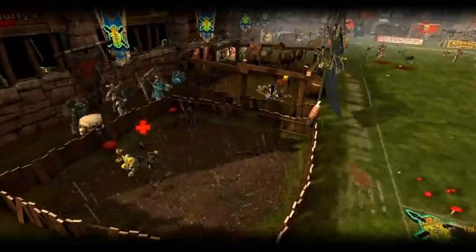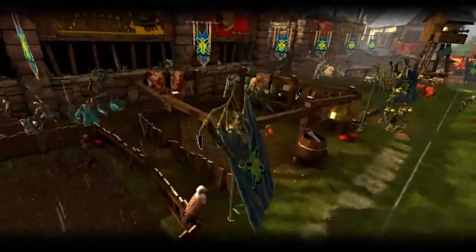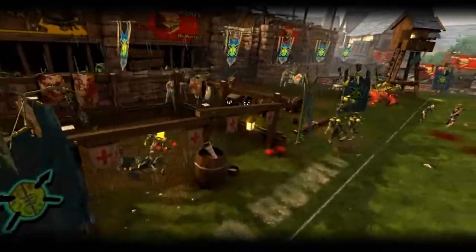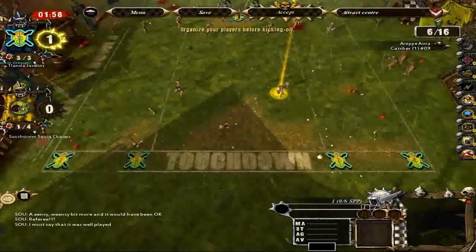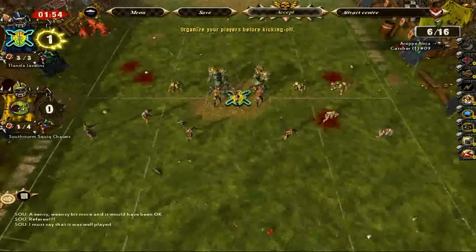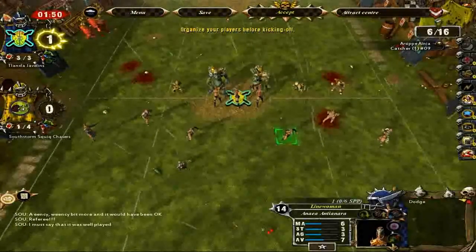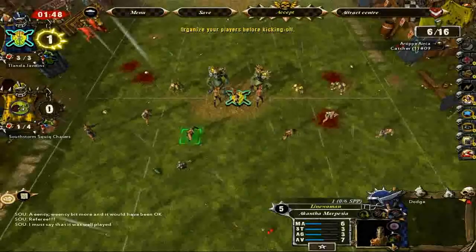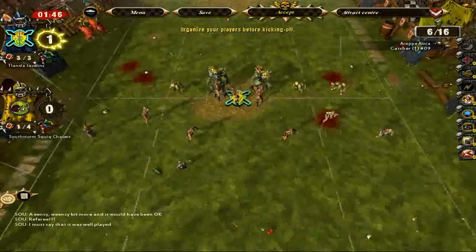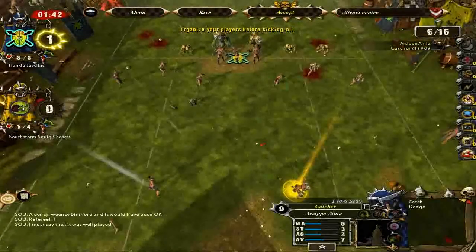There's our badly injured player and we still have one knocked out. They also have an injured player and one knocked out. We get to kick off again and we're going to keep the same lineup — I like this lineup quite a bit. Wait — one of our catchers is on the bench. Why are our catchers on him? It's okay, we'll just switch out here.